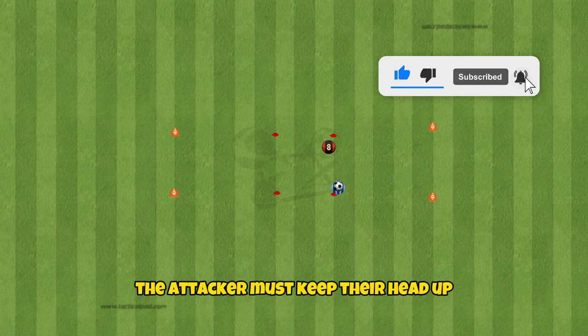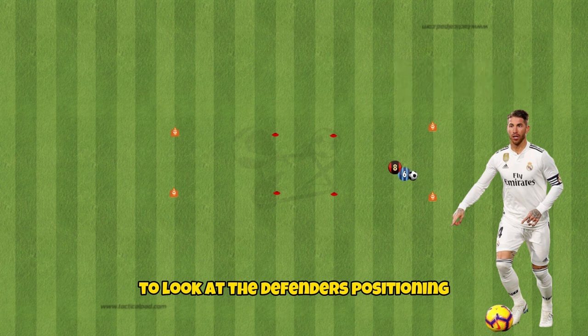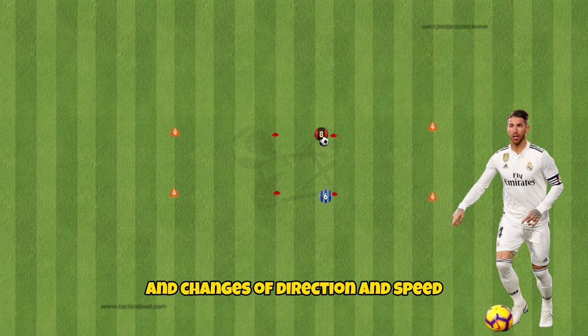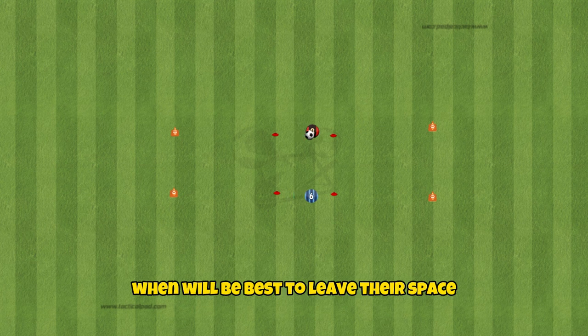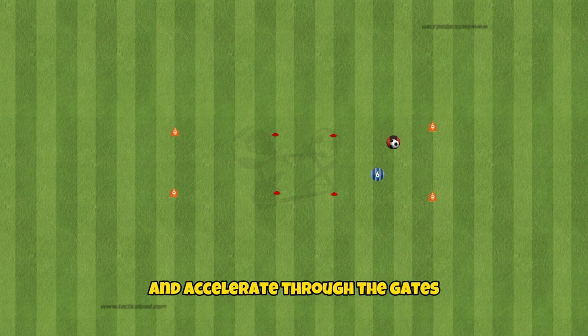The attacker must keep their head up to look at the defender's positioning, how they are reacting to the skills and changes of direction and speed. Using this information the attacker can decide when will be best to leave their space and accelerate through the gates.